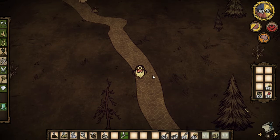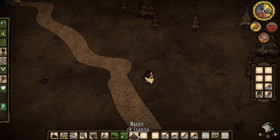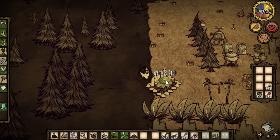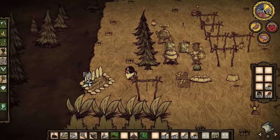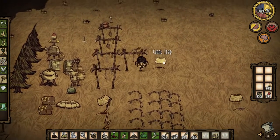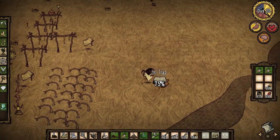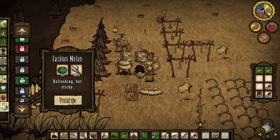Oh yeah, there we go — he got one of them. Worthless pig — I figured he'd eat more than that. Oh hey, look at that — a jumbo watermelon! I know I can make a fashion melon out of that, but it's not useful unless it's winter or summertime. I think it's about to be winter, so that's not really quite what I'm after. I'll show it in the menu but I ain't gonna make one right now.